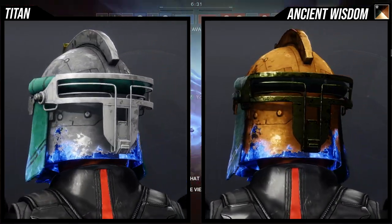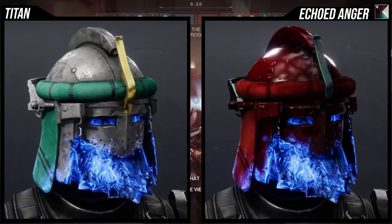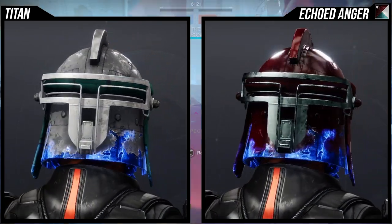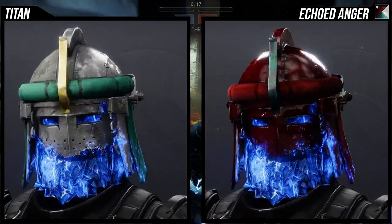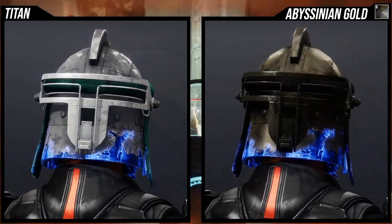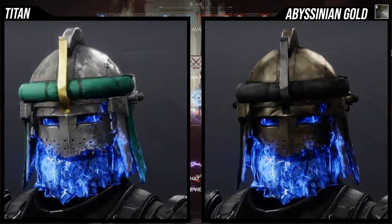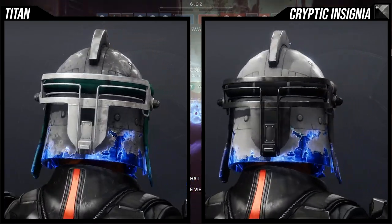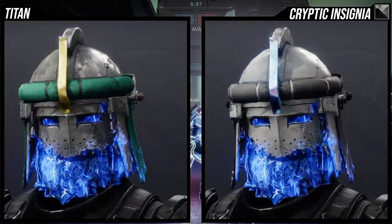As for shaders, I think it shaders pretty well. The unfortunate part is the crystals won't change color. The regular Cadmus Ridge Lance Cap actually does change the crystal coloring — it doesn't change it too much, but it changes quite a bit. For example, Cryptic Insignia changes it into a lighter teal. This ornament doesn't change it at all, so just be aware of that.